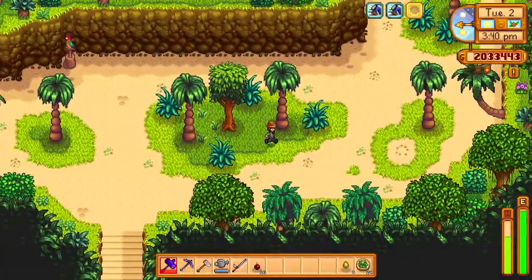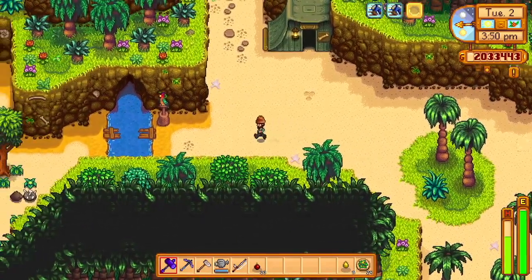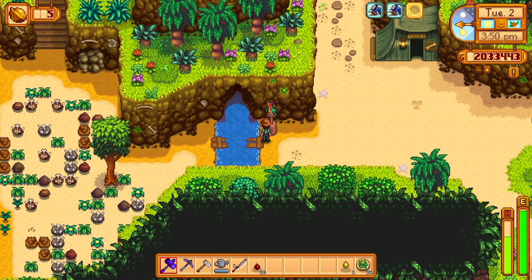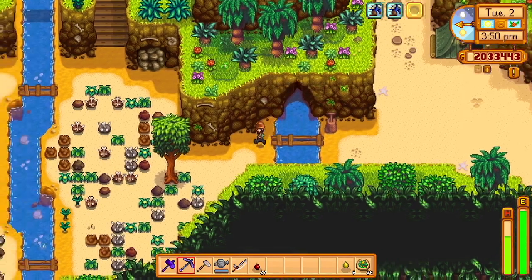I think we have enough walnuts now — I didn't see the counter, but we are heading that direction. I think it's 20 — actually it's just 10. So we'll just go over there and probably bomb all those rocks to get rid of them, then bomb the little cave that Professor Snail is trapped in.